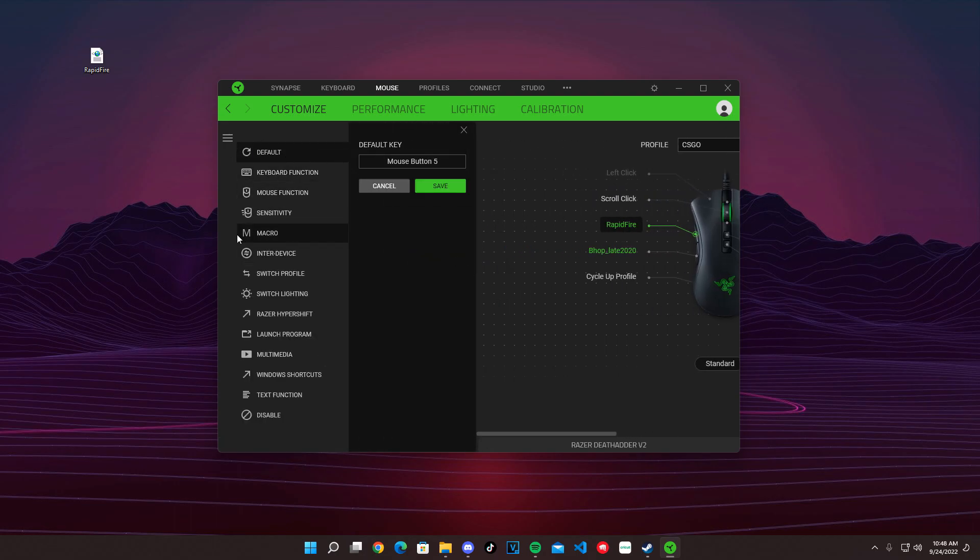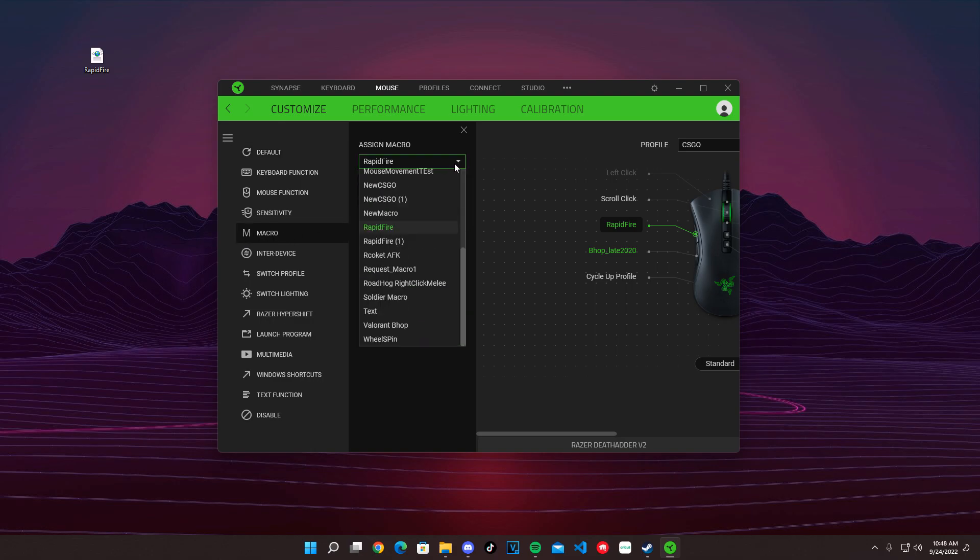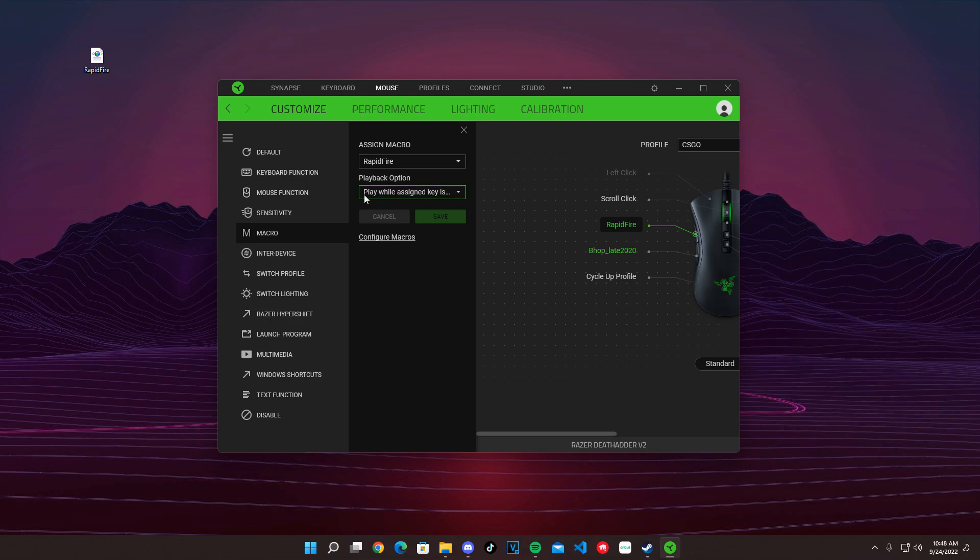Yours should be default. Go to macro over here, and from the drop-down select your macro — which will be rapid fire. Make sure this option is selected: 'Play while assigned key is pressed.' This means it will rapid fire while you're holding the button. You can also set it to click once and keep shooting until you click again to stop, but holding makes more sense.